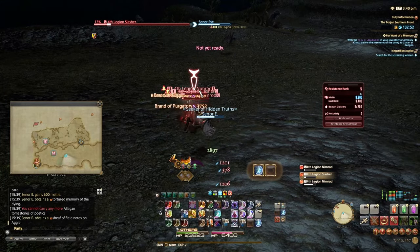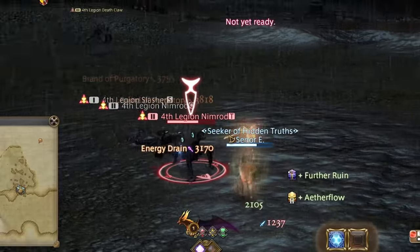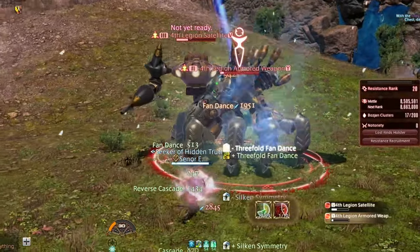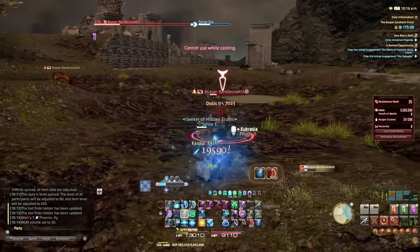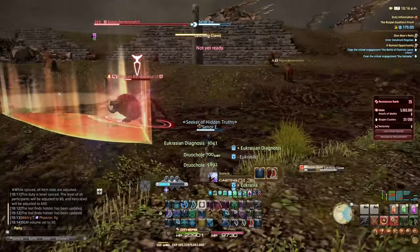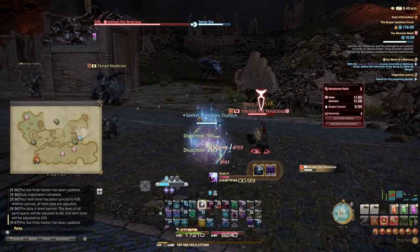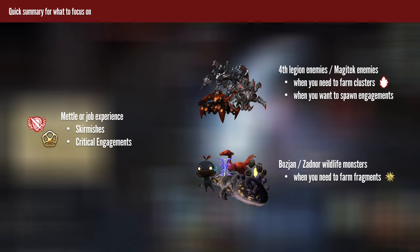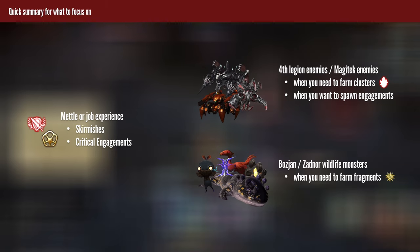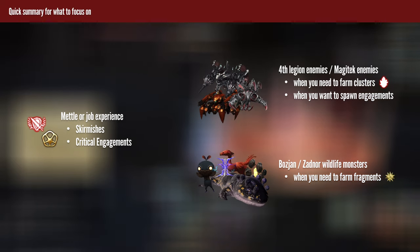All enemies inside Bozja have a rank assigned to them. Rank 1 and 2 enemies are essentially trash — very easy to kill solo. Rank 3 deserves a bit of respect; if solo, don't multipull unless well stacked on duty actions. Rank 4 hits quite hard — solo I don't recommend them at all. Rank 5 are generally too hard for solo. To summarize: when you need mettle or experience, focus on skirmishes and critical engagements. When you need clusters or want to spawn engagements, focus on 4th Legion or Magitech units. When you need fragments, focus on Bozjan or Zadnor wildlife units.